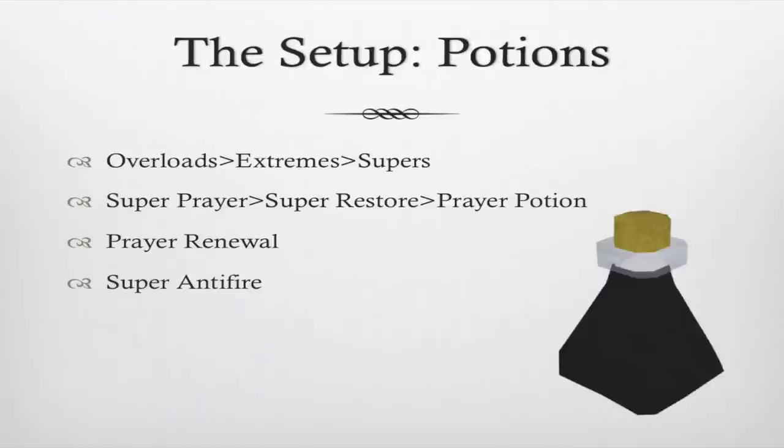For potions, take one of either Overload, Extreme, or a Superset. You'll want two to four Prayer boosting potions, a Prayer Renewal potion, and a Super Antifire potion.